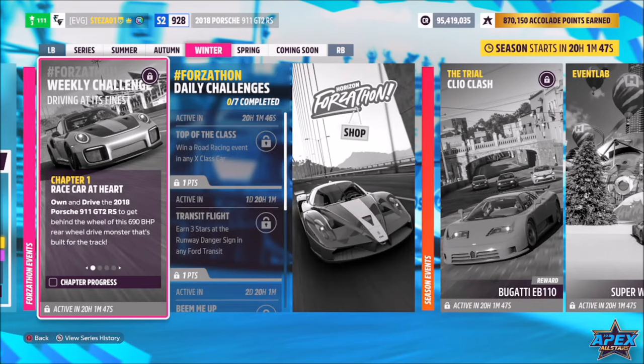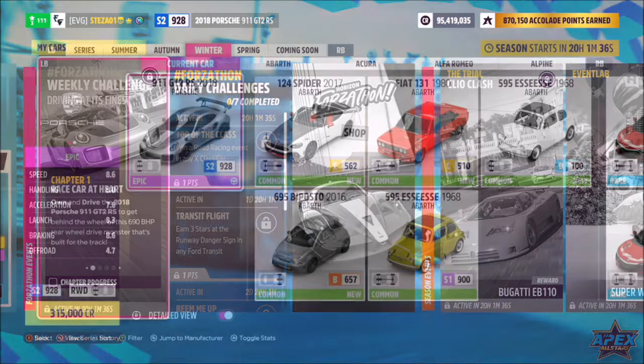Hello and welcome back to the channel. This week's Forzathon guide is called Driving at Its Finest, which wants you to own and drive the 2018 Porsche 911 GT2 RS to complete all the challenges. So without further ado, let's get stuck in.